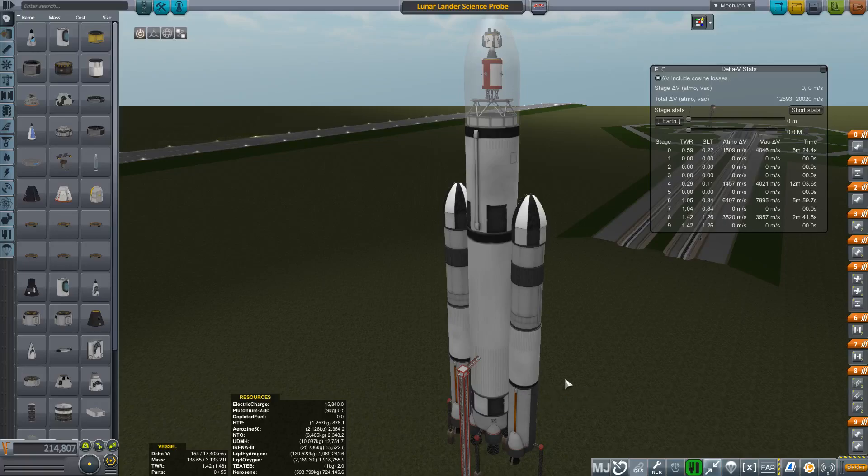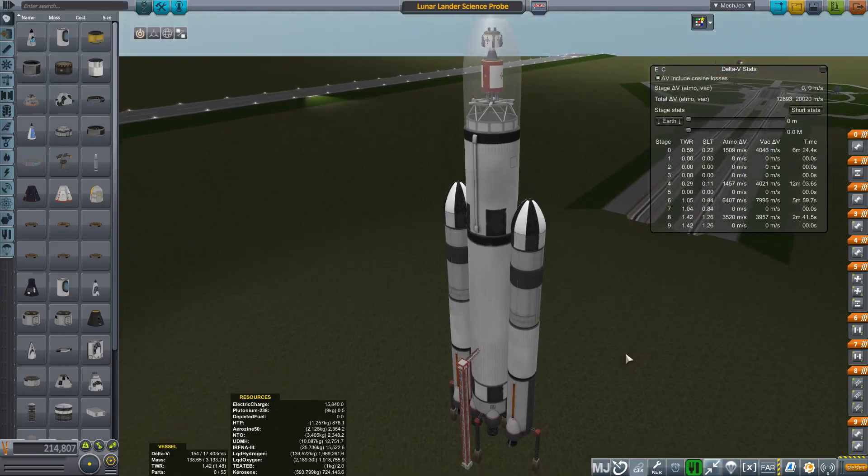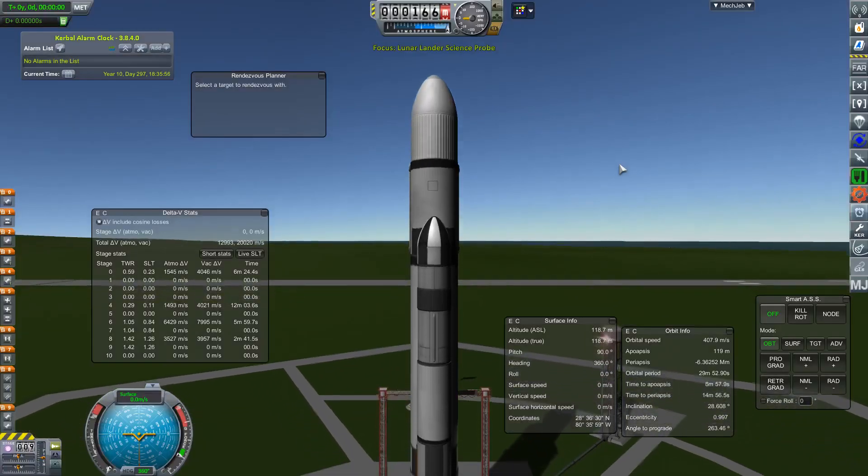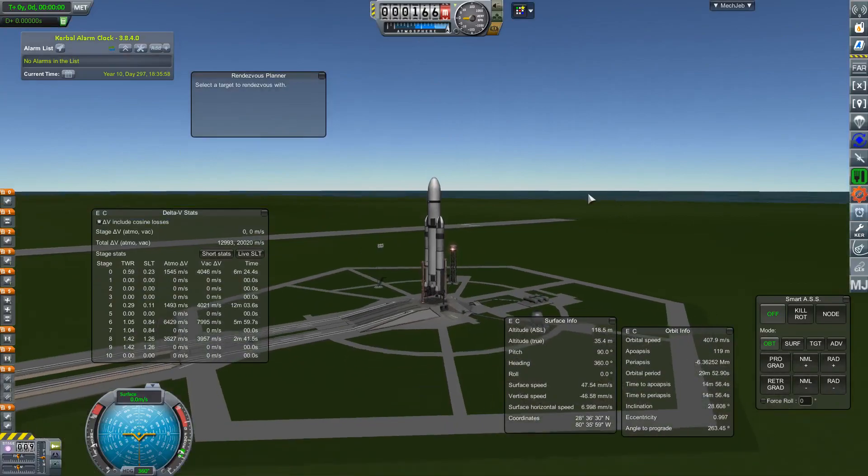Hi, welcome. In this video I'm going to be showing you the best way to get to the moon in Kerbal Space Program Realism Overhaul. Some of the mods I'm using: of course I have all the Realism Overhaul mods such as RealFuels, RemoteTech, and a couple of others. I also have FASA that I downloaded separately.